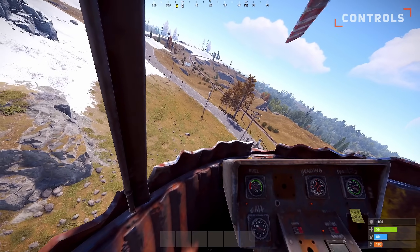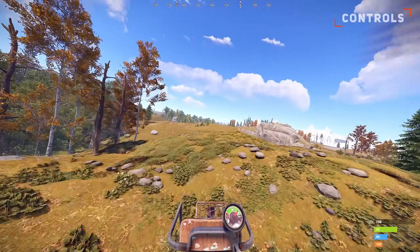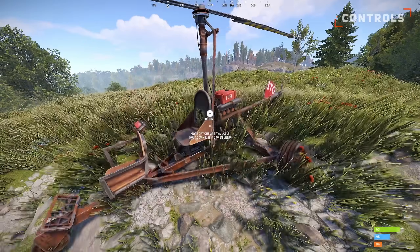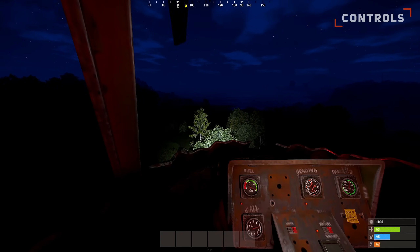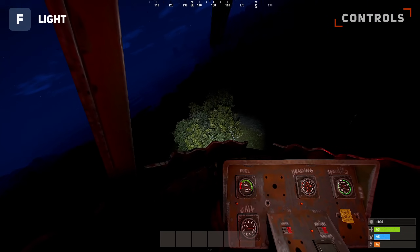The minicopter is much easier to maneuver compared to the scrap helicopter; however, the faster movements of the minicopter might make it harder for some people to fly. When holding E on the helicopter, you will have an option to push it, which might be useful if you get it stuck. Also, the scrap helicopter contains a searchlight which you can toggle with the F key, making it easier to fly at night or spot enemy players.